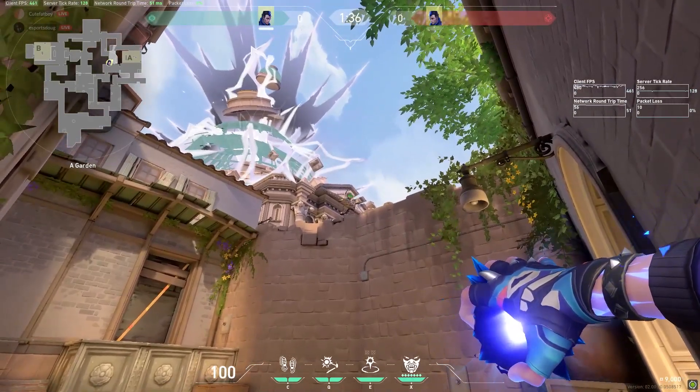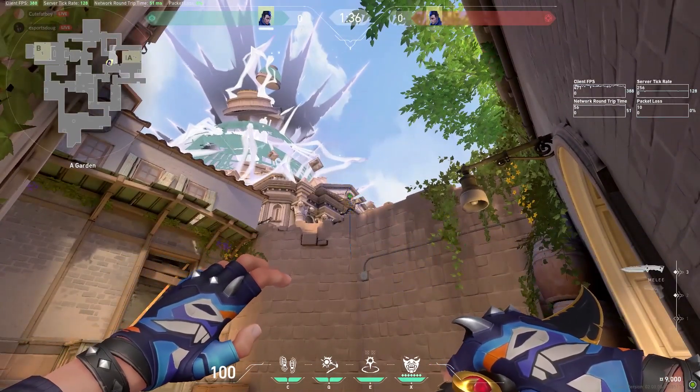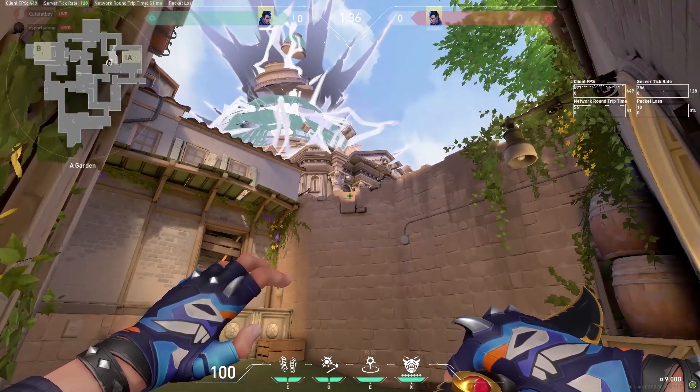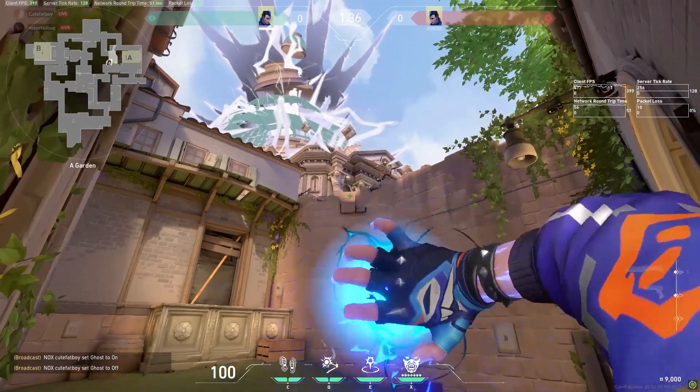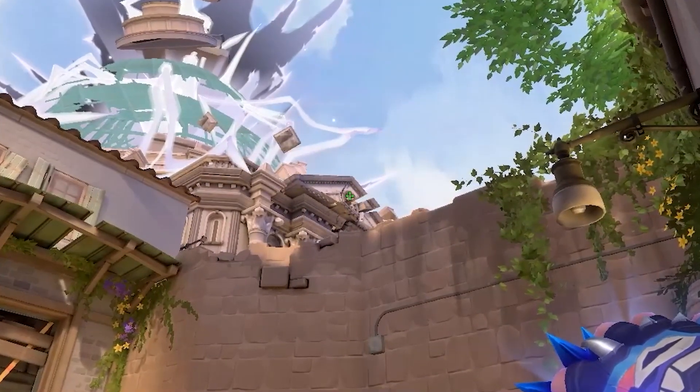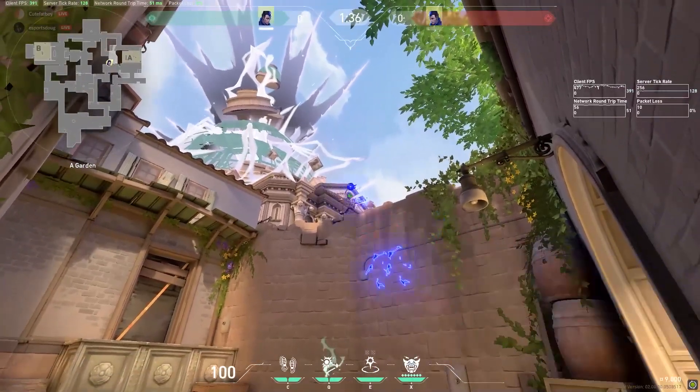The first flash lineup we're going to look at is on Ascent. This flash will be originating from A garden. As you can see in the video, the lineup is relatively simple. You're going to stand in the corner of garden right here and aim your cursor right at the circle on the building behind the A site. You're just going to throw it and that's going to...